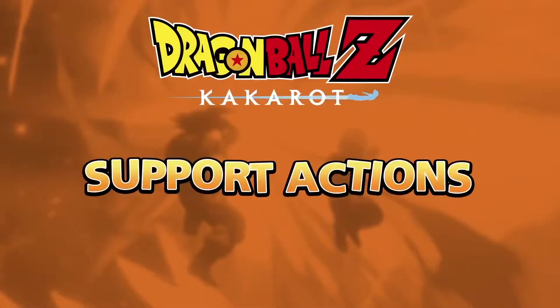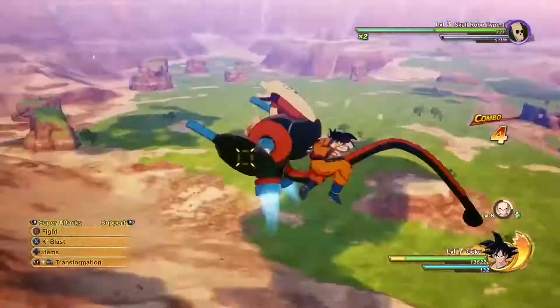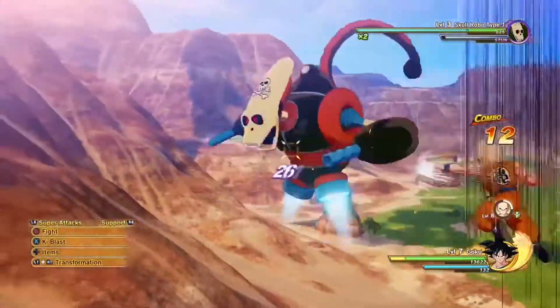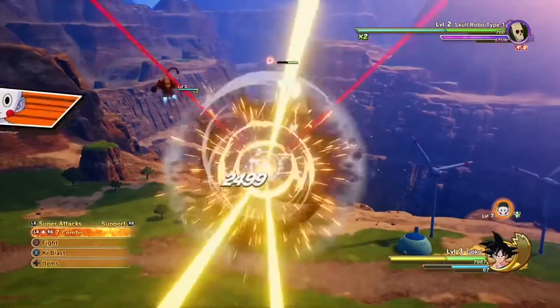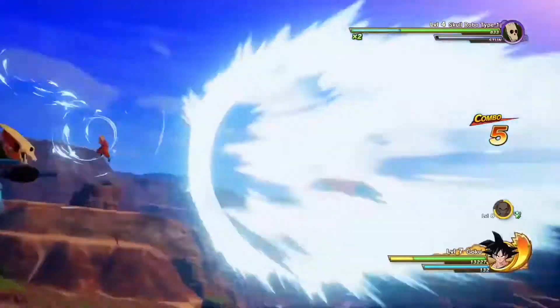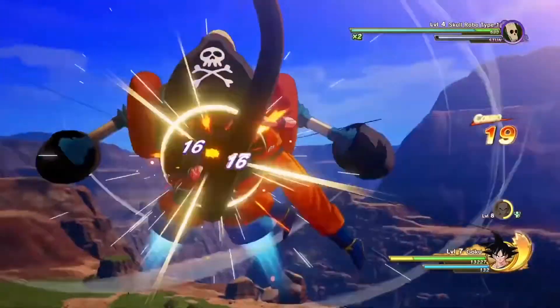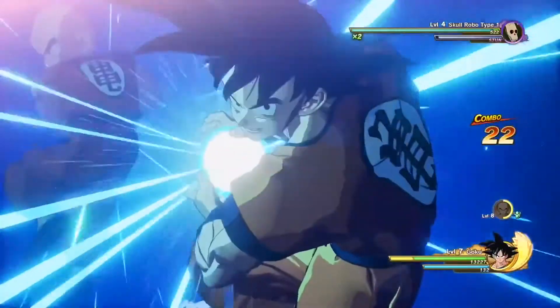Along with the unique skills that each support character brings to the table, these characters will also be fighting alongside Goku during combat, and will take certain actions depending on your play style. For instance, they may help you connect combos, launch a rain of Ki Blasts, or recover your health and energy. You can also launch a Z Combination attack with your support character to trigger a flurry of powerful blows, followed by a massive energy blast.